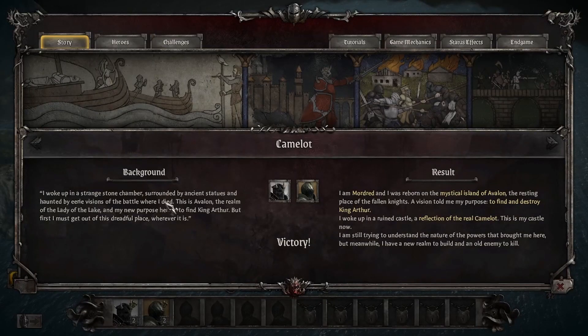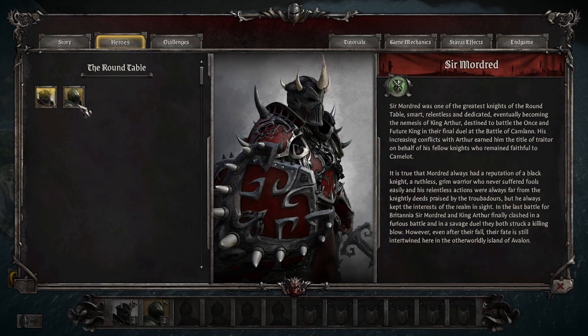This is our journal. We didn't talk about this last time but this is the story so far. It talks about where we woke up, what we must do, and the result of our very first mission — victory for us. Again, the Tyrant build. Here are our two heroes for the round table: Sir Mordred — this is us, that's why it's glowing. Mordred always had a reputation as a Black Knight, a Ruthless Grim Warrior.